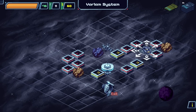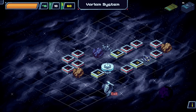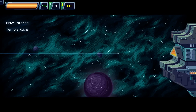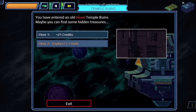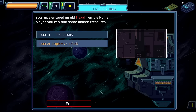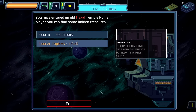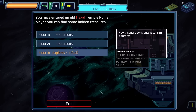We navigate toward a question mark — fight, shop, or unknown — heading for the warp gate. Diagonal movement doesn't cost extra fuel, which is good. We enter temple ruins — you've entered an old Hexel temple and maybe you can find some hidden treasures. Floor one rewards 21 credits, floor two lets you explore further.